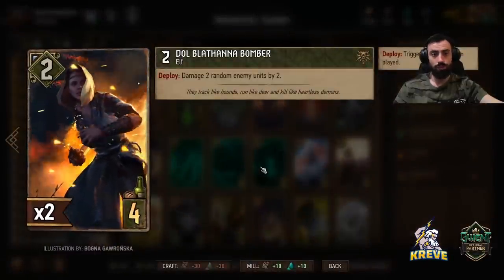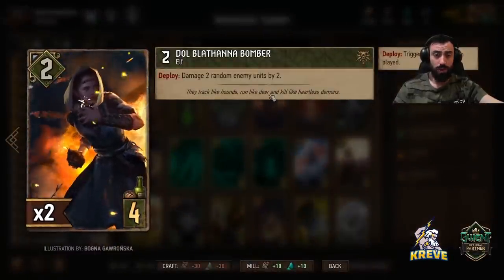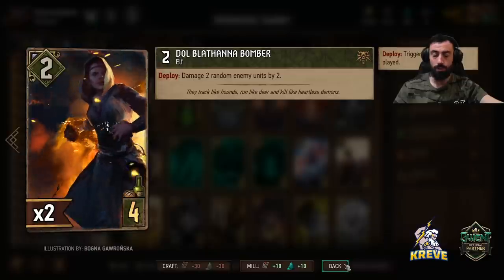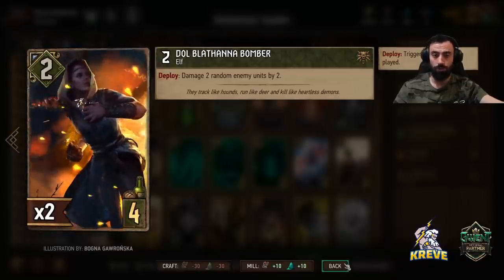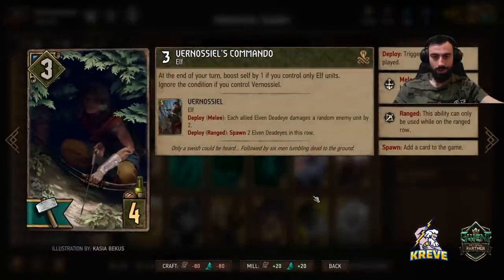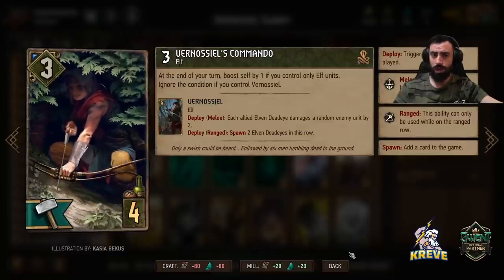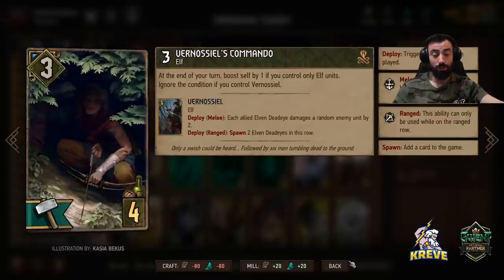We've got two bomber units — they just allow you to damage two random enemy units by two. Go ahead and play these out in the first round when you're playing Feign Death. That's pretty much when we want to commit all our units and go unitless round three. With the Commandos, same thing — first round cards for passive points. You really want to play these as early as possible just for the boosting benefit.